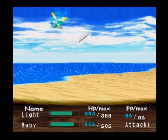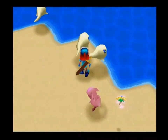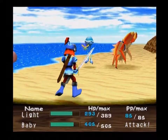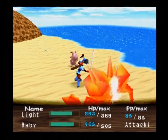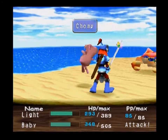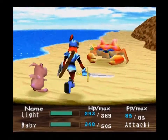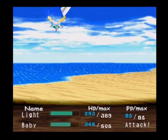I'm looking for a particular enemy so that Baby can learn a new transformation, and I would like to add it to my collection. I do believe I found it — the jellyfish. Let's end this fight so we can add that to the list. Baby's now learned to turn into a jellyfish.